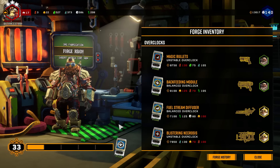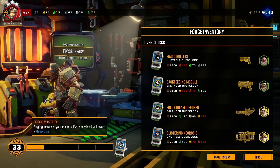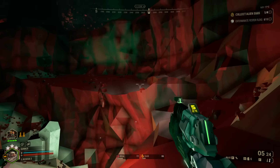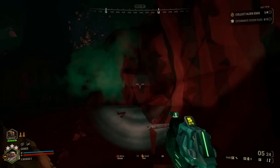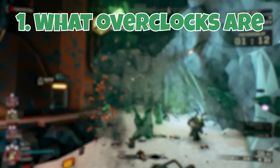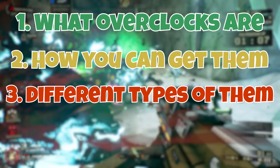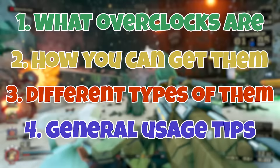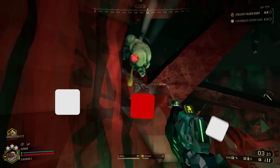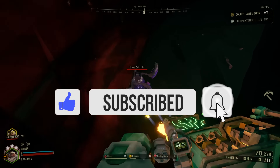A lot of people, especially people still relatively new to the game, might be confused on what overclocks are and how you obtain them. It can be especially frustrating when you're trying to put together a specific build that revolves around one of these overclocks and you're not really sure how to get it or how it works. So in this video we're going to cover what overclocks are at a base level, the different ways that you can obtain them, the differences between the types of overclocks, and finally some general tips on overclock usage so you can get the most out of whichever ones you have. So let's dive in and talk about the tools that give you nearly endless build crafting abilities: the overclocks.